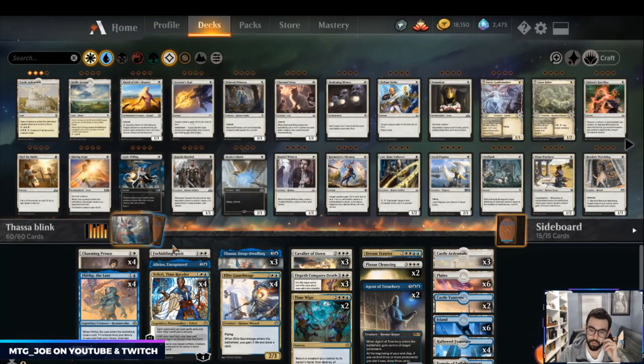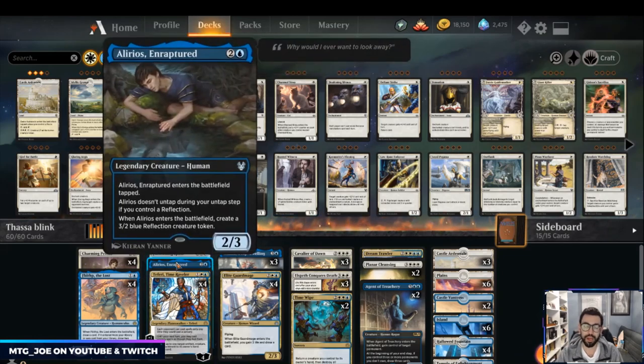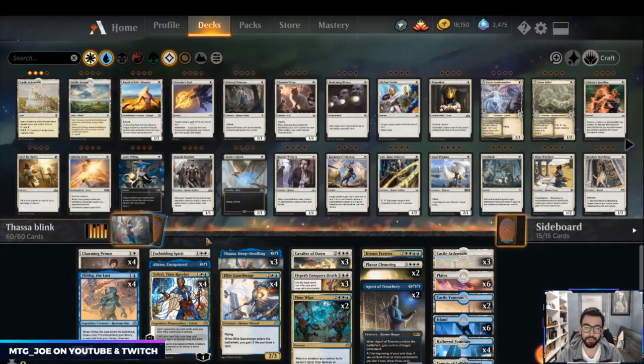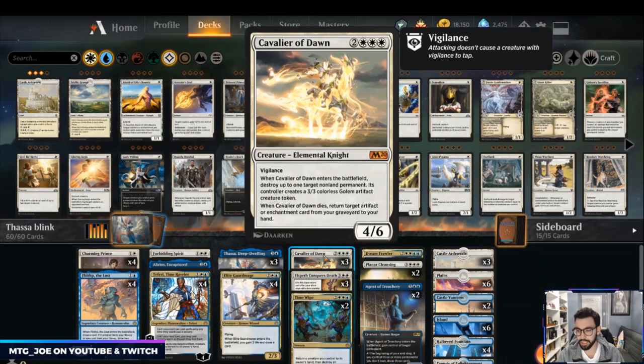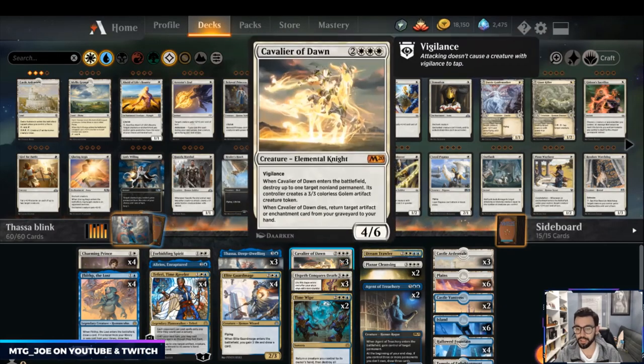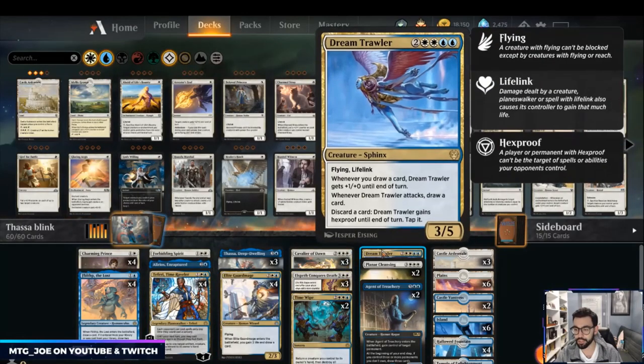There are a couple of one-ofs: Forbidding Spirit plays like a prison effect that costs two more to attack — like a Ghostly Prison. Alirios makes tokens. Teferi works well with counterspells and screws up control's plan. This version goes heavier on the Cavaliers — Cavalier can blow up stuff, gives tokens, and with Teferi you can bounce some. It's also a 4/6 vigilance that brings back enchantments when it dies, like Thassa or Elspeth Conquers Death.